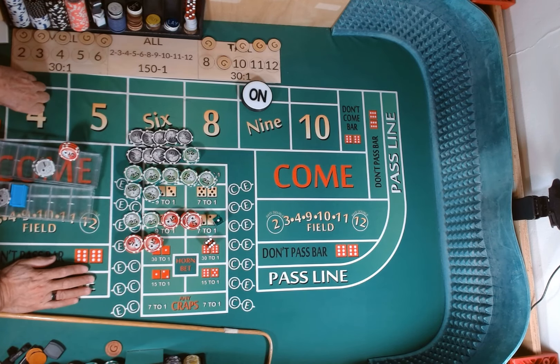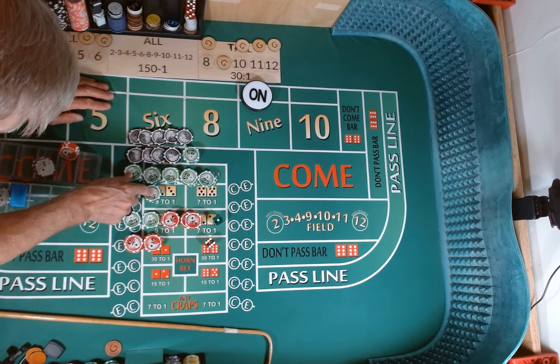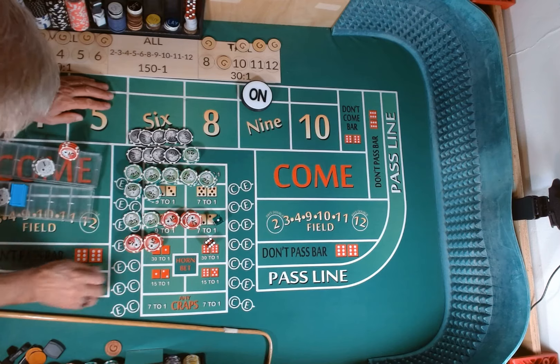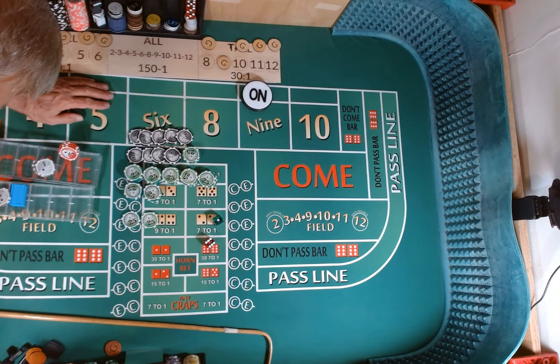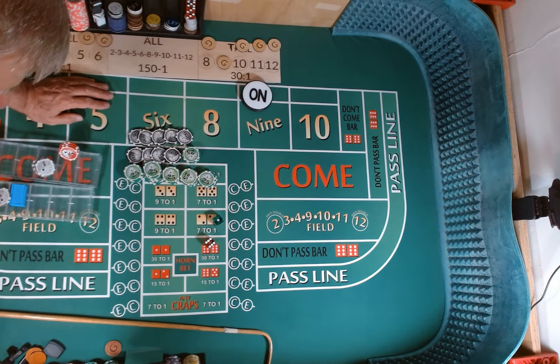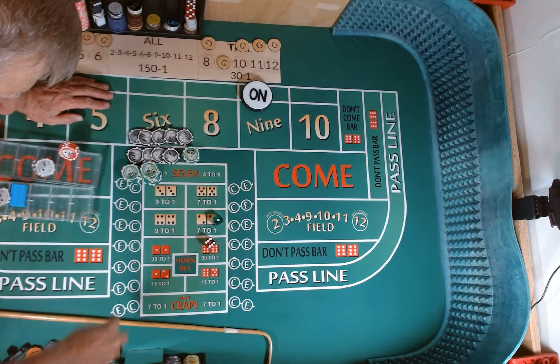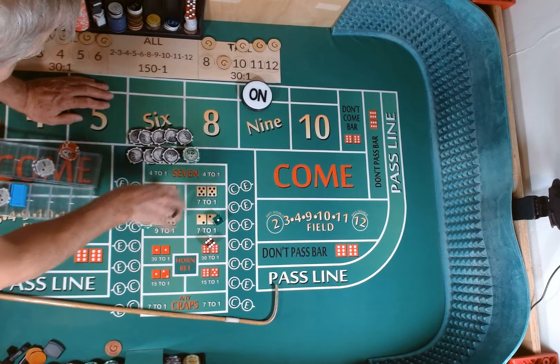So we left out there — if we count our $1,200 that we had plus our $400 and change, we'll say $1,700. We were in profit. We could have pulled down and still been in profit. That's one good thing about playing the game with not real money — you can try to get your mind right and take a risk.